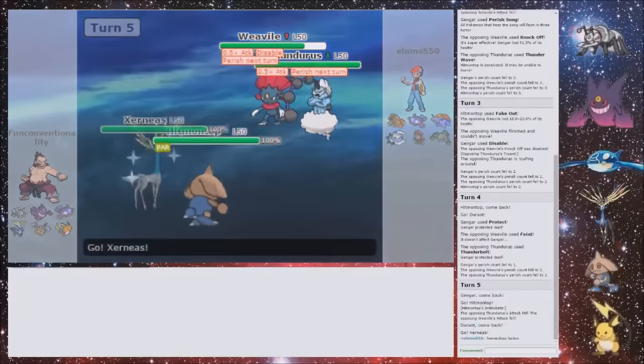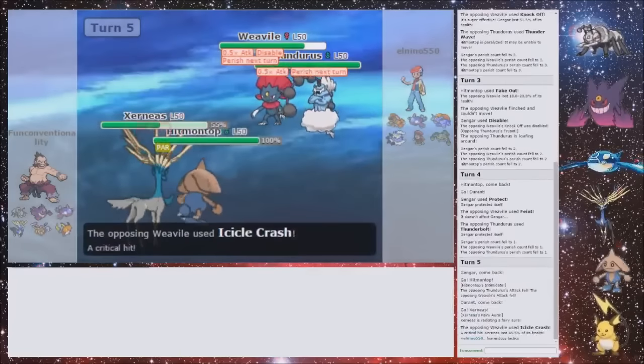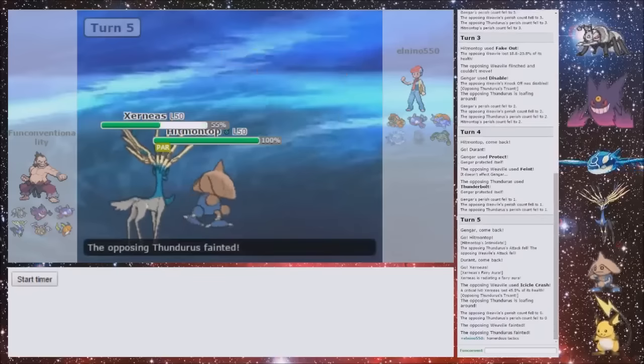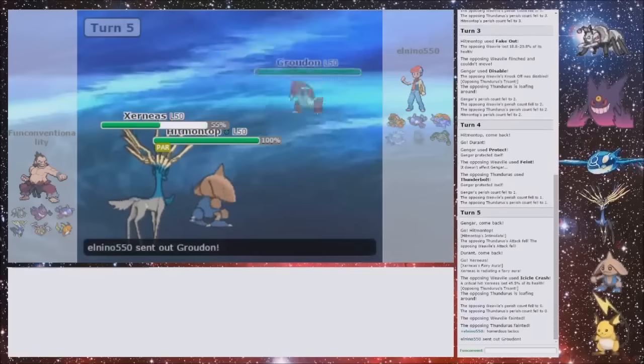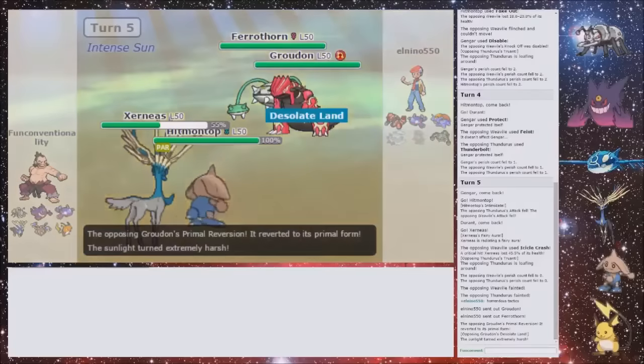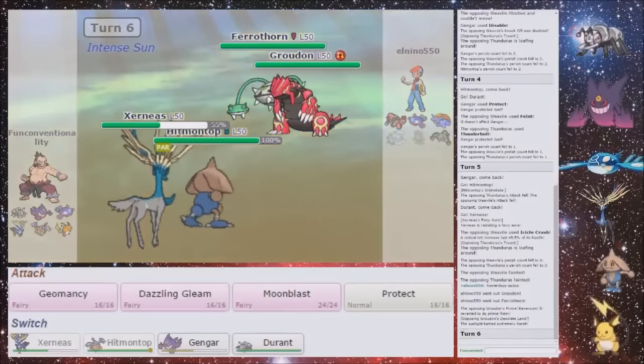Render's Tactics. Perfect reaction. It's gonna be — he attacked the Durant. That's interesting — that wouldn't have been the target I picked, but there we go. It's gonna be Ferrothorn and what — Groudon. Okay, so that makes it a bit more interesting. I wish I brought Kyogre for the Xerneas now.